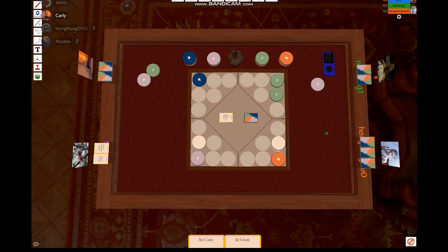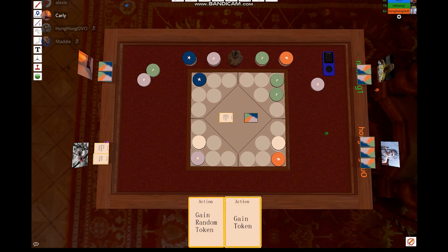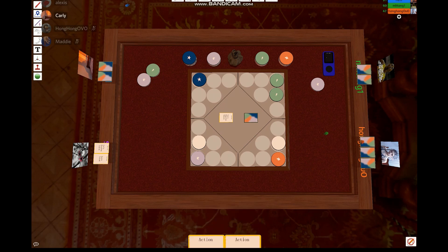The switch token cards allow for meaningful choice to be utilized by players. For example, over in my corner right now I have a green token and a purple token, both of which would benefit other players. If I wanted to switch a token with someone else, I would aim to switch my green token with anyone who isn't Matthew, because Venus is his color and would help him win. Or I would aim to switch my purple token with anyone who isn't Alexis, because purple is the token color that would help her win.